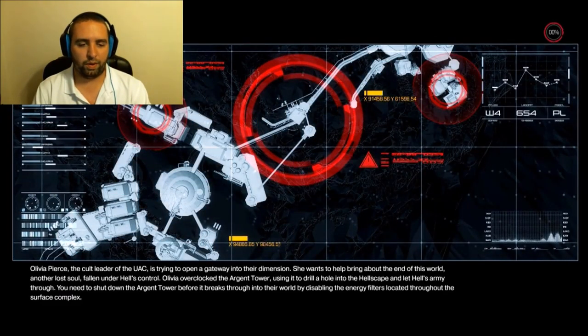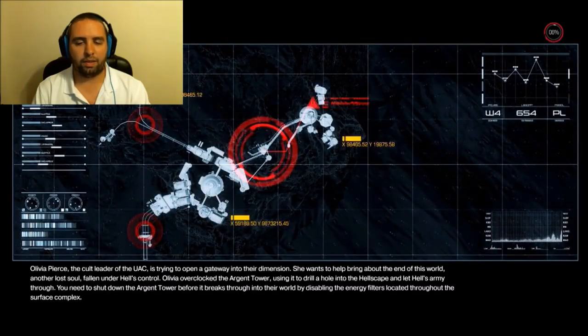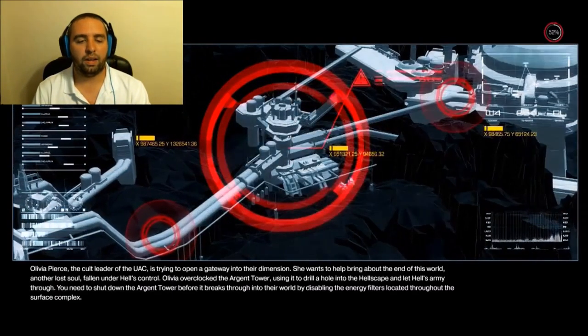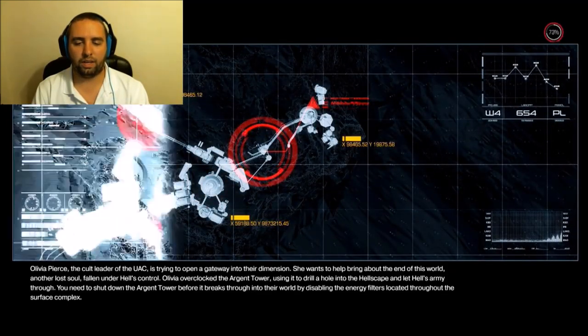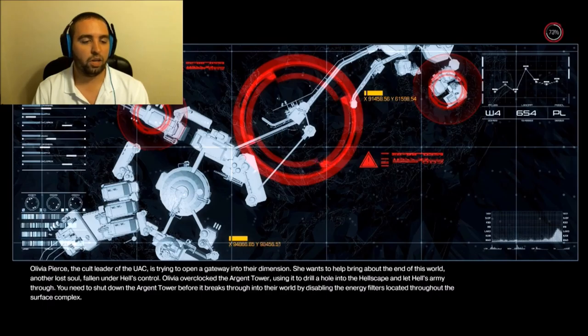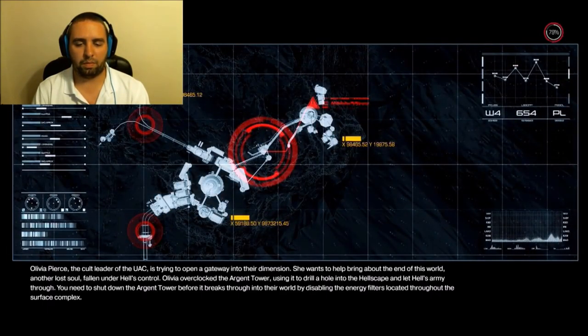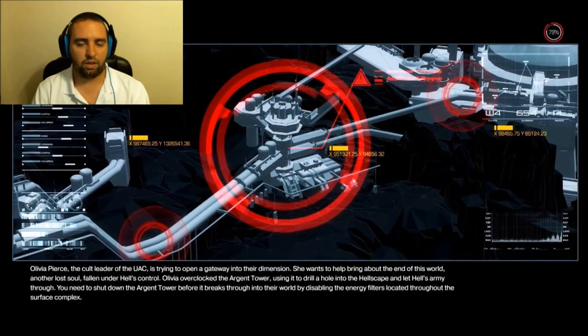Olivia Pierce, the cult leader of the UAC, is trying to open a gateway into their dimension. She wants to help bring about the end of this world — another lost soul fallen under Hell's control. Olivia overclocked the Argent Tower, using it to drill a hole into the Hellscape and let Hell's army through. You need to shut down the Argent Tower before it breaks into their world by disabling the energy filters located throughout the service complex.